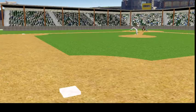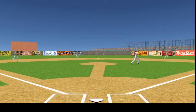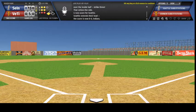The batter is Plummer — count of two and two, the stretch the pitch, over the inside half, strike three. That retires the side, four runs score for Seattle, Seattle extends their lead, the score is now 8-0 Indians.